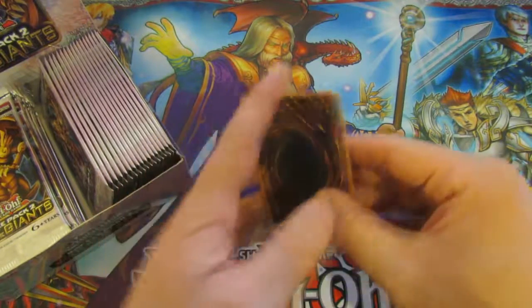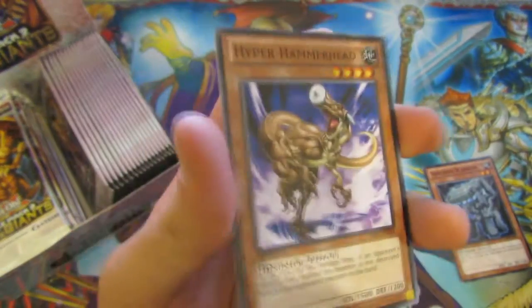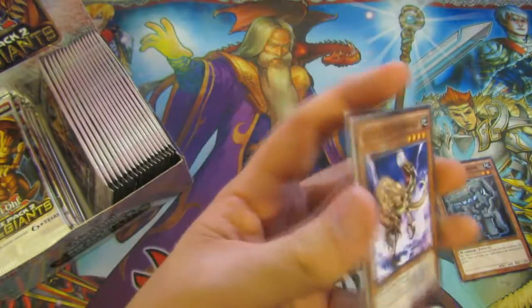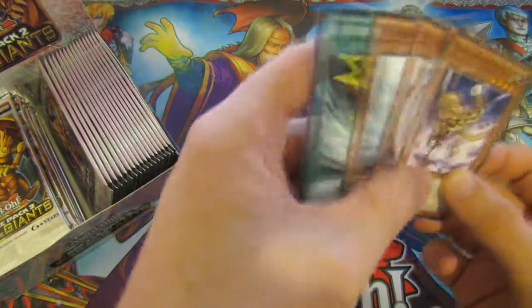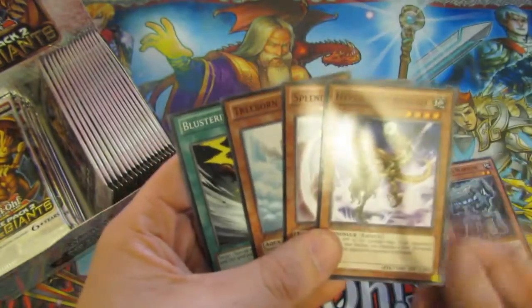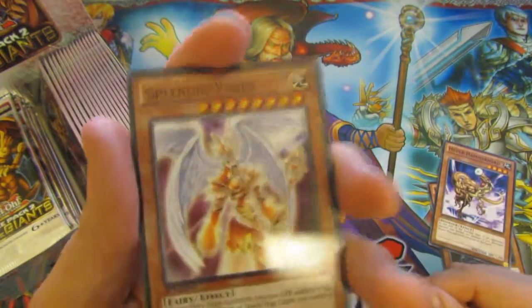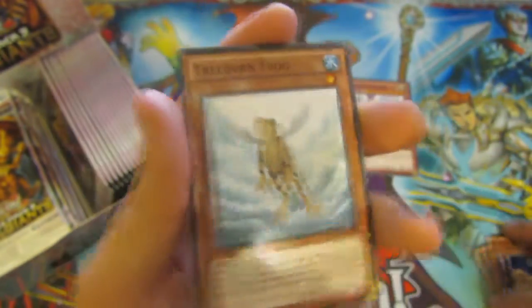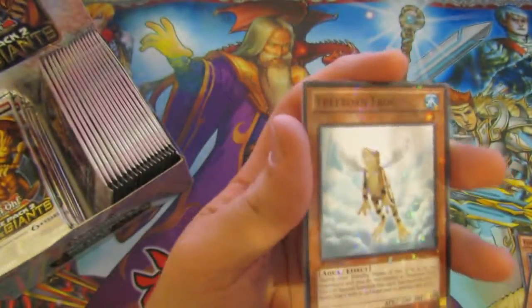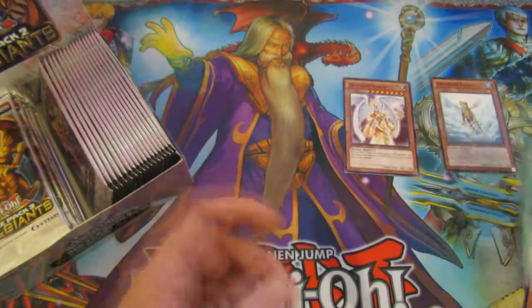The second card is our Mosaic. So we have a Fortress Warrior, a Hyperhammer. Yeah, that one is the foil there. And then we have the Rare which is a Splendid Venus. A Mosaic, a Treeborn Frog which is a pretty nice pull, and a Busting Wind.